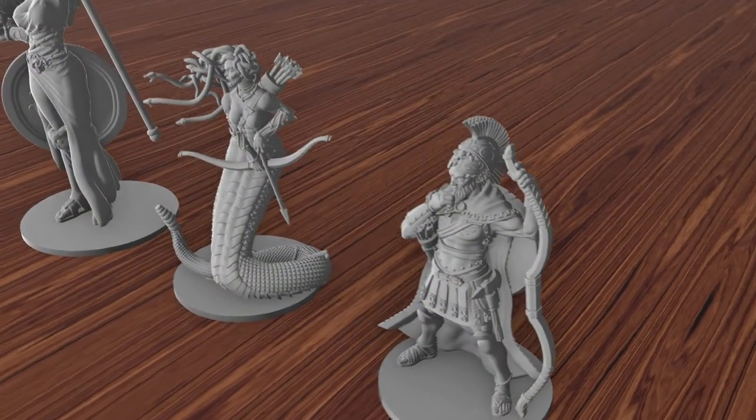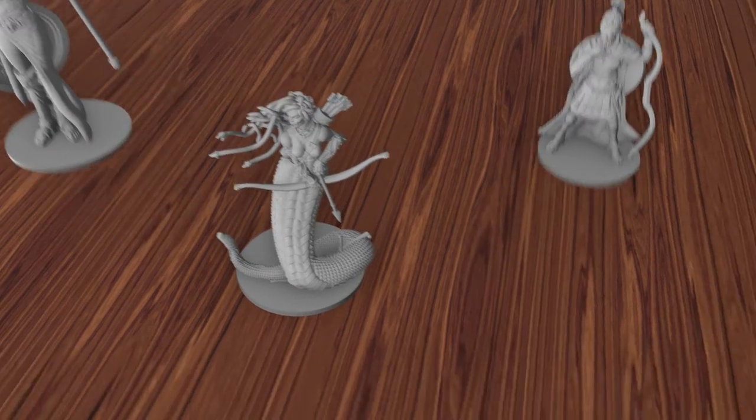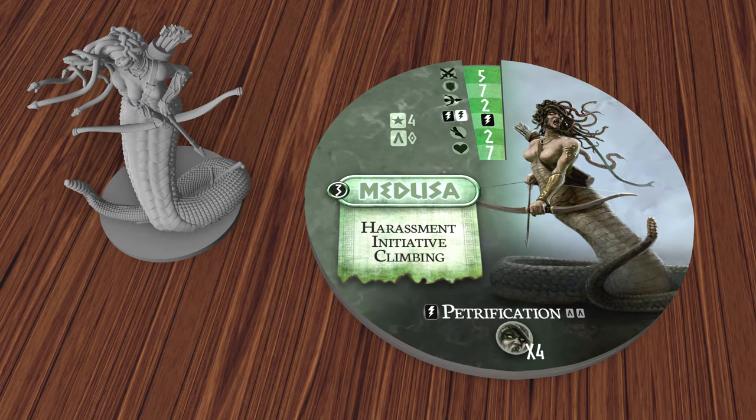Each unit in the game is represented by a highly detailed miniature. Associated with the mini is the unit's dial, which shows their current combat statistics along with their abilities and powers. As a character becomes wounded, the dial is rotated, revealing new stats.